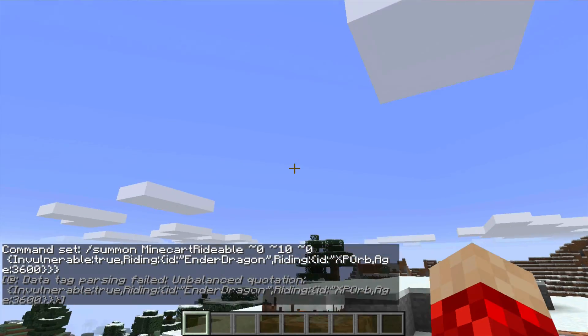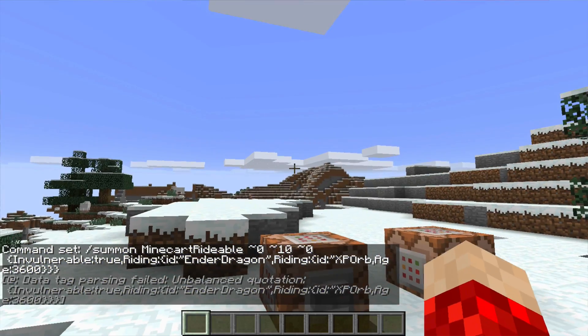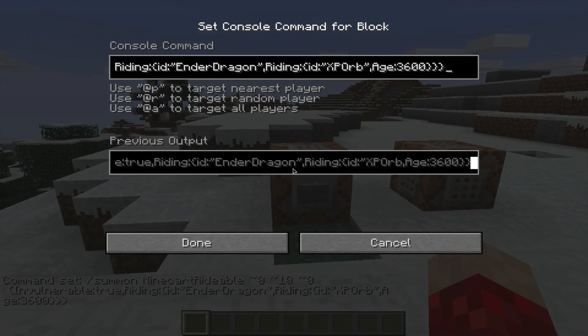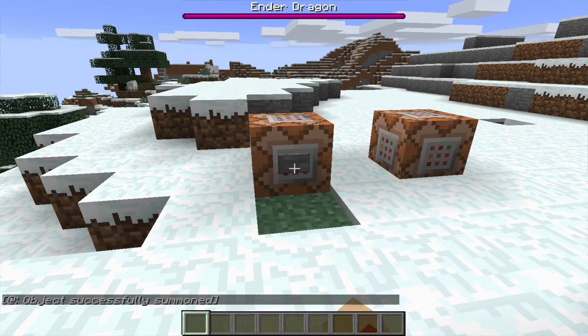Now if we just click on this button and activate it, we should start to see... I think I just need to fix it — I accidentally took out these quotation marks, and now it's clicking in.